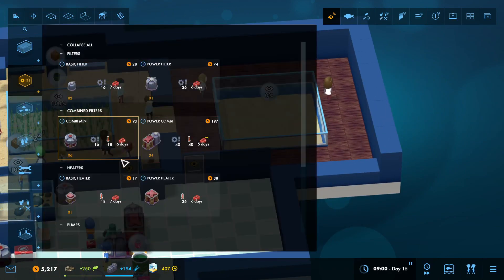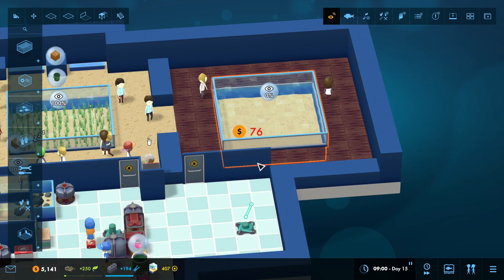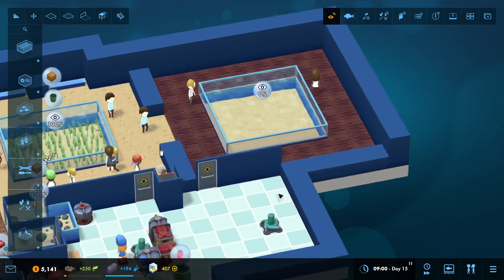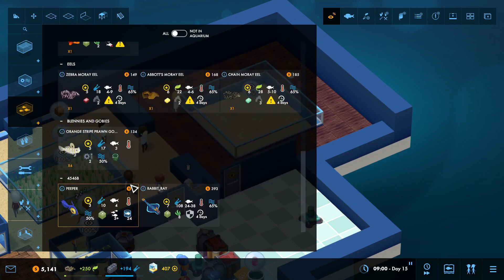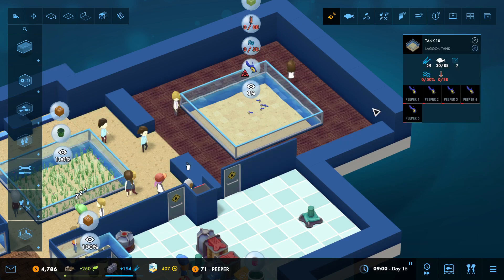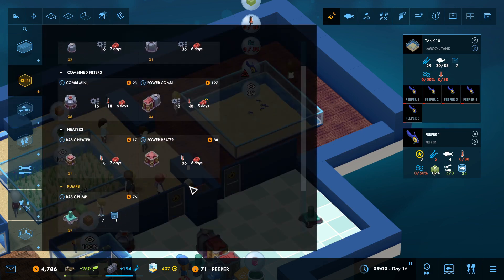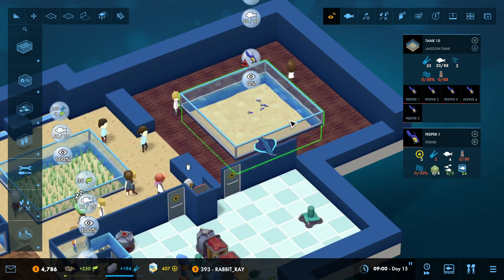We're going to have a pump that's going to come over here and connect to that one. We are on planet 4546B - that is the planet in Subnautica. They do need at least three, which we have. I do have several more spaces. We have a rabbit ray.